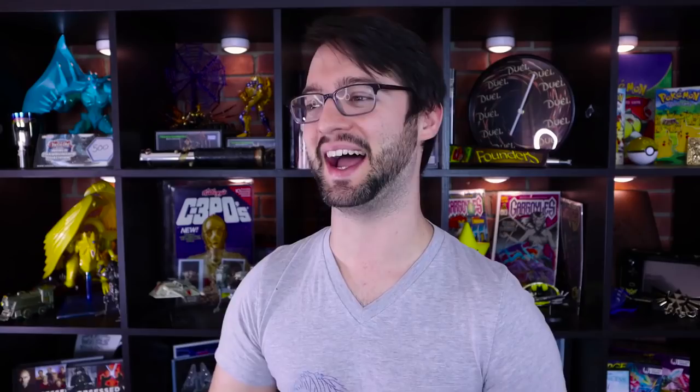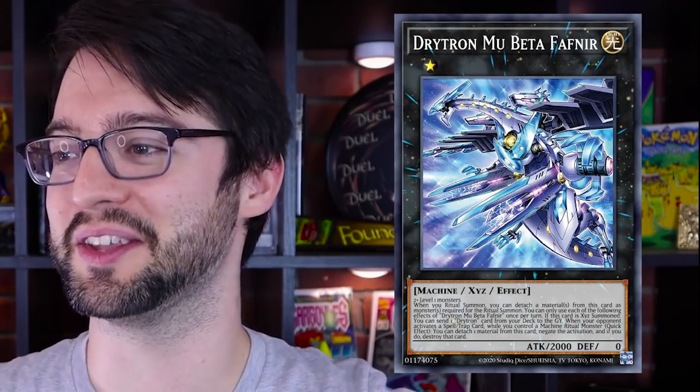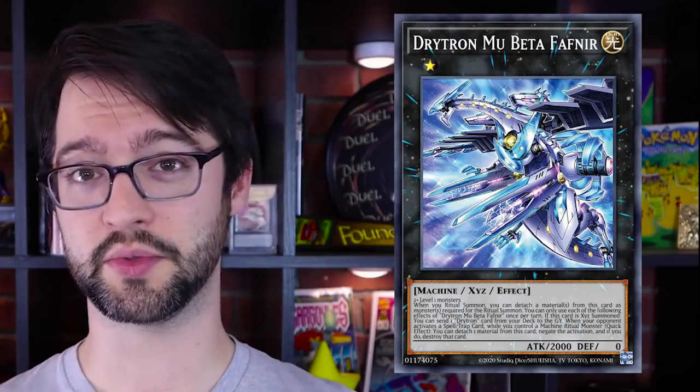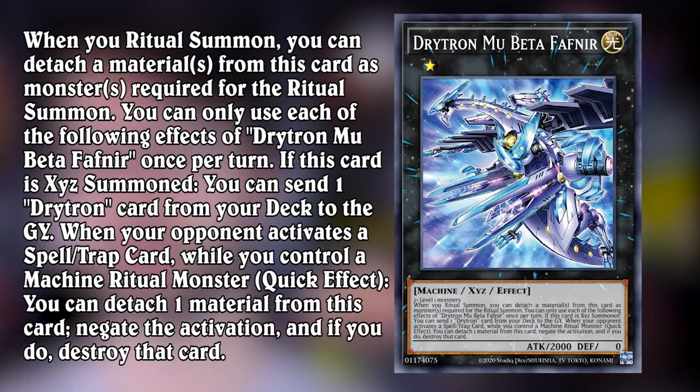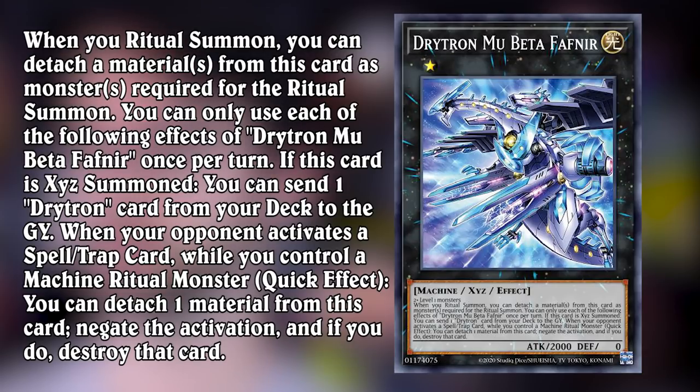Number four is Drayton Moo Beta Fafnir - rank one light machine, 2k attack, zero defense, made of two-plus level one monsters. That's a pretty good attack for a rank one. When you ritual summon, you can detach materials from this card to be used as the ritual material for that ritual summon. If this card is special summoned, you can mill one Drayton monster from your deck to the graveyard - this is probably a play starter. It also says if you control a ritual machine monster, as a quick effect, if your opponent activates a spell or trap, you can detach a material from this card to negate that activation. It's nice to see some ritual support - the weird redheaded stepchild of the summoning mechanics.